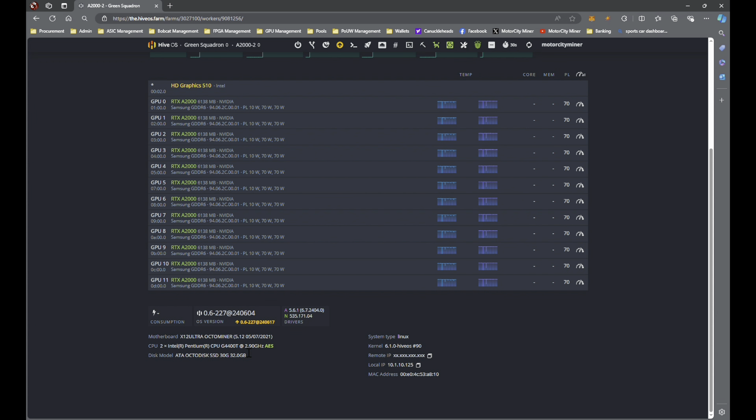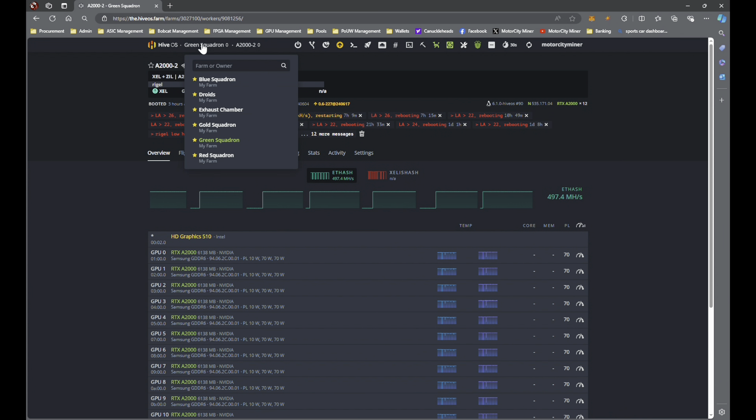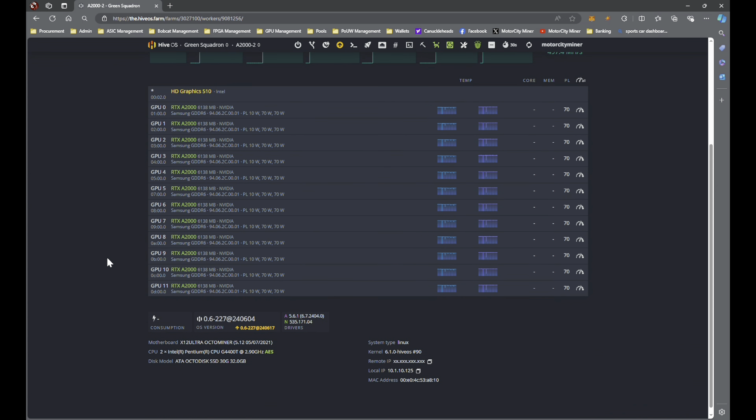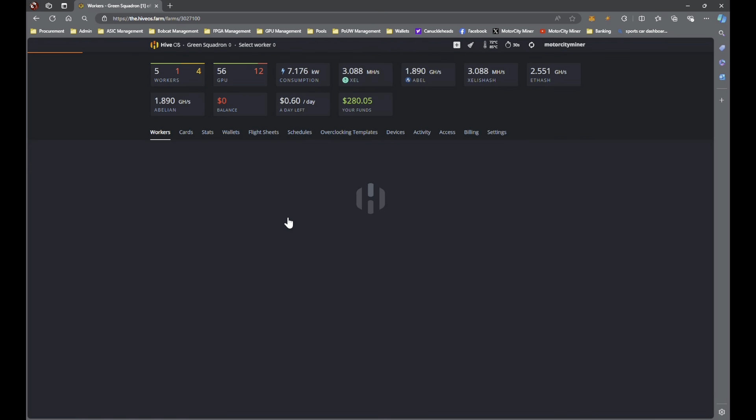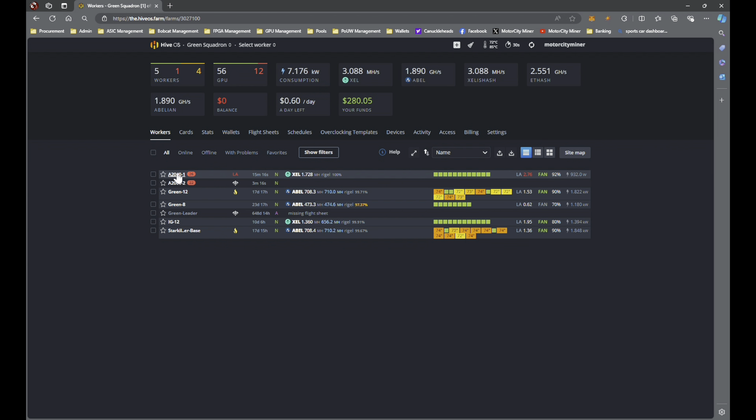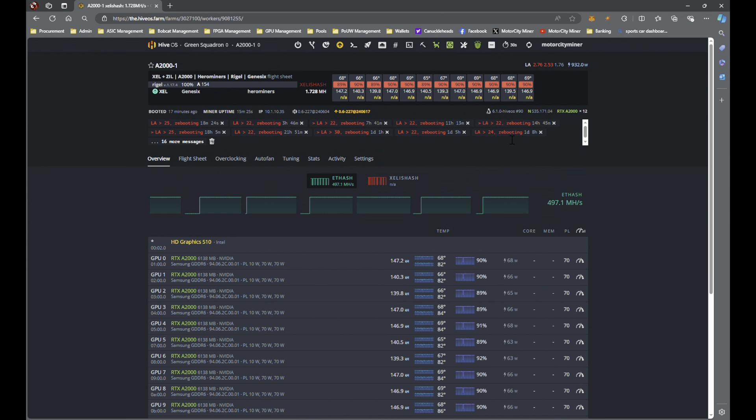Another thing that affects load average beyond RAM is the CPU — these aren't great CPUs that these cheap OctoMiners from PC Server Parts come with, but they should be fine for mining. I've run with way worse Pentium and Celeron processors on GPU rigs. I don't think the CPU is the root cause — I think the four gigabytes of RAM is the bottleneck. Running 12 graphics cards with 4 gigabytes of system RAM is just unadvisable. I have new RAM coming and that'll be in a future video.